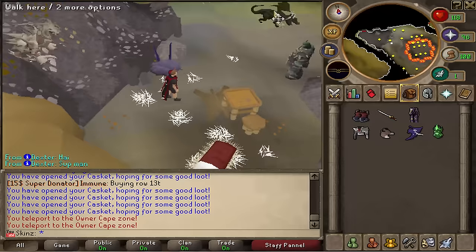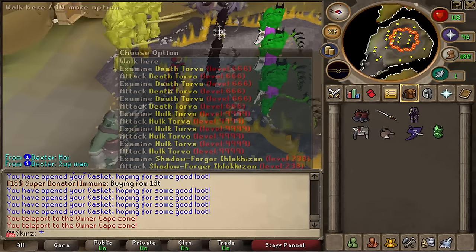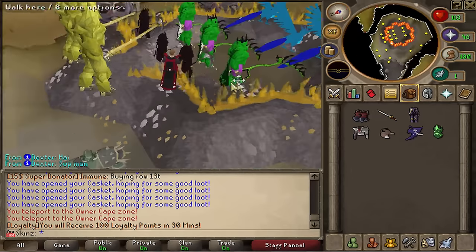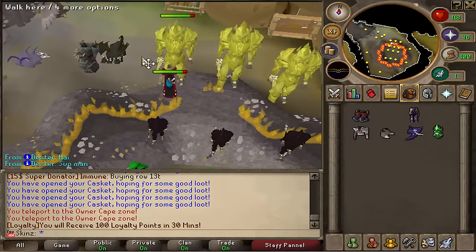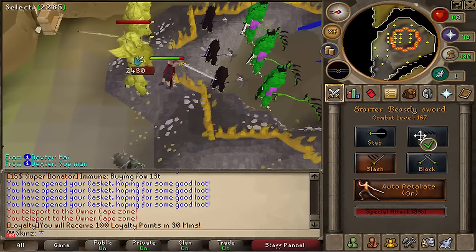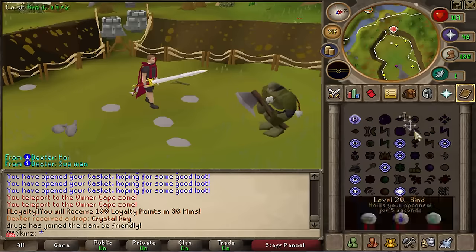Over here you've also got Hulk Torvus, Dark Death Torvus, Calcuons, Shadow Forger — all these custom bosses. They're really easy to kill, especially when you have the Owner Cape on — I just one-hit whatever that was. Let me show off the custom spec animation on this sword. Yeah, they're really easy to kill. The server is absolutely full of bosses like this.